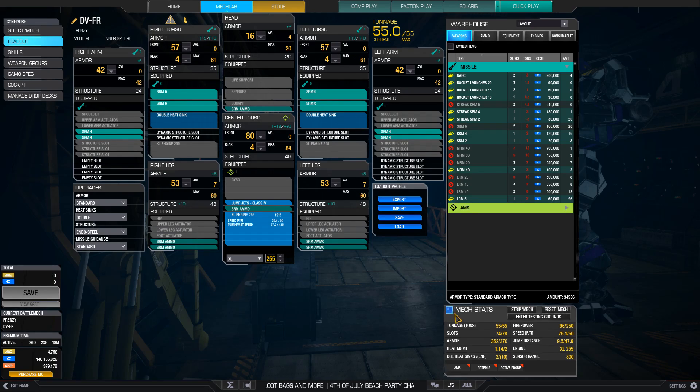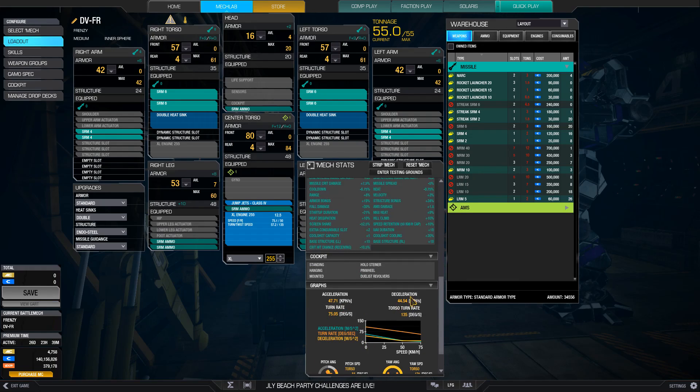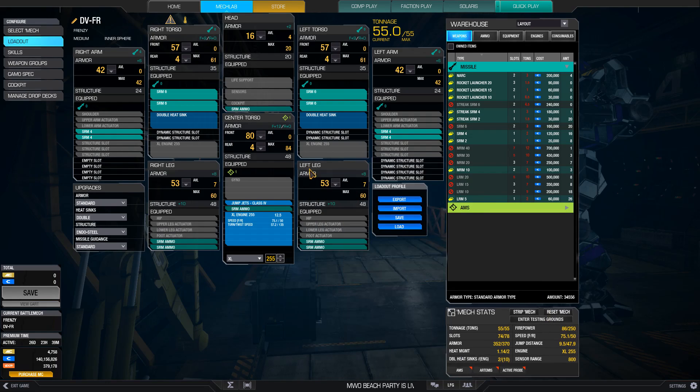The Frenzy can quickly relocate to good firing positions, and when it is exposed it's able to maximize that brief window of time. I would strongly suggest carrying double coolshots with all coolshot skills if you run this build, but it's still very manageable with a single unskilled coolshot. You can fire off 3 salvos from base heat for up to 258 points of damage before needing to cool. Just don't be the first mech the enemy sees and this mech will pump out a lot of damage.